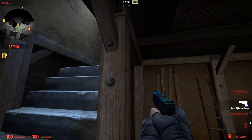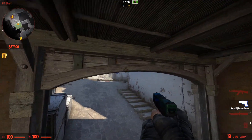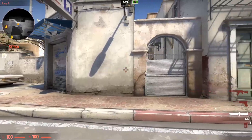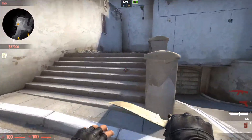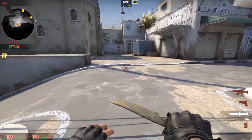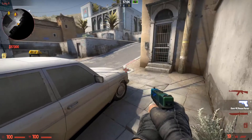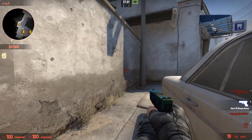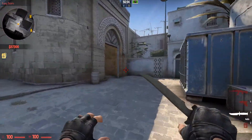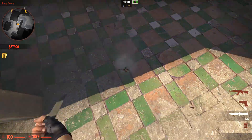This is the new bombsite A. I'm going to turn no-clip off so you get a feel of how it'll be in-game. I think these stairs are new — I don't think there were stairs here before. There's a nice spot with a car that was already there, but I think there are barrels and other stuff here too. Pretty cool, and a really nice floor design.